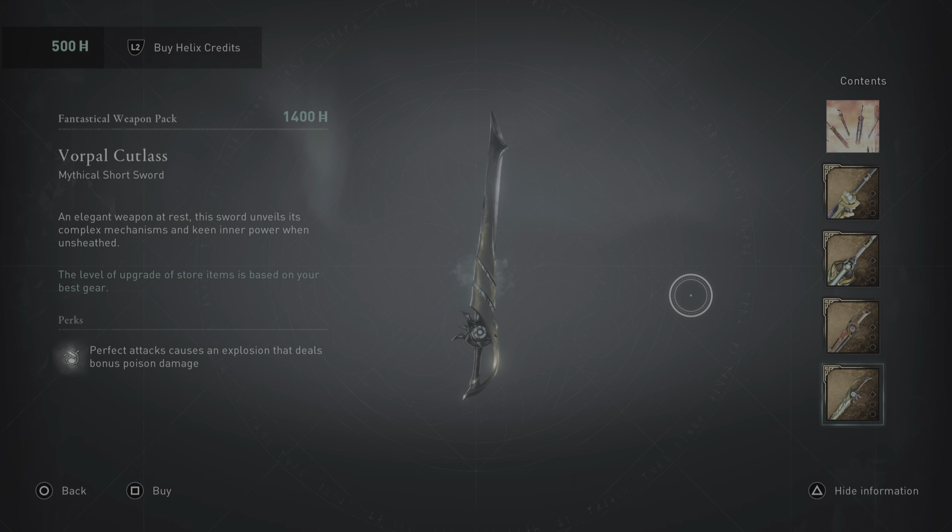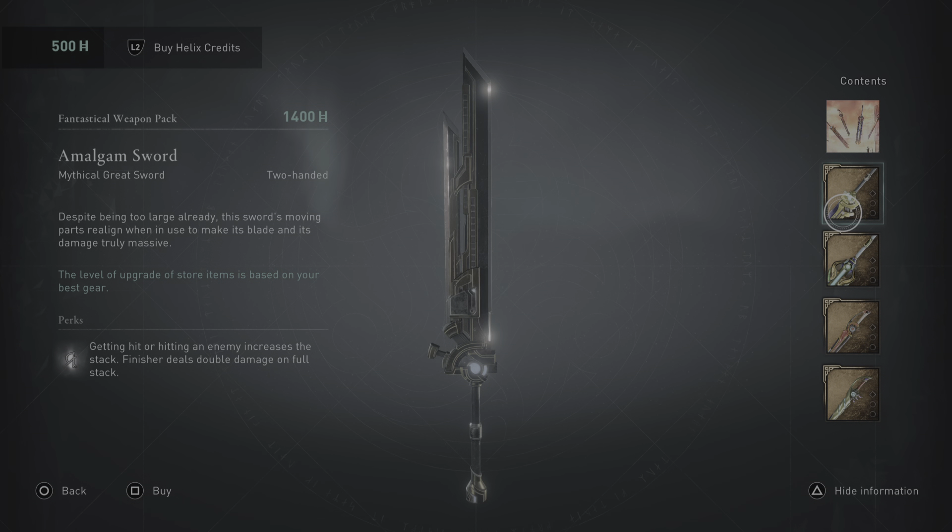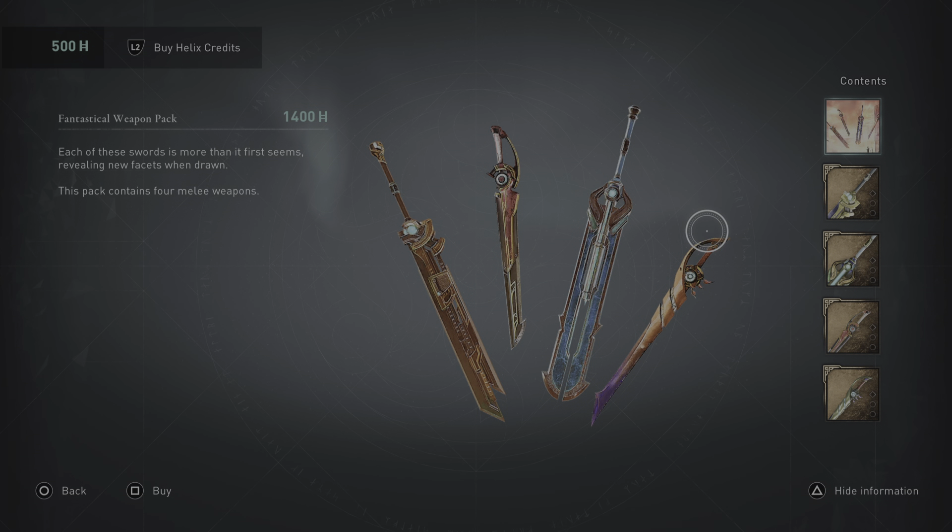Last but not least, we have the Vorpal Cutlass. An elegant weapon at rest, this sword unveils its complex mechanisms and keen inner power when unsheathed. Perfect attacks cause an explosion that deals bonus poison damage. This weapon pack is for the ages — just look at them!